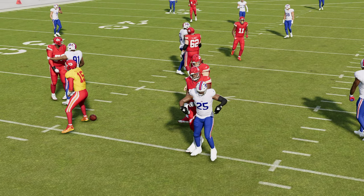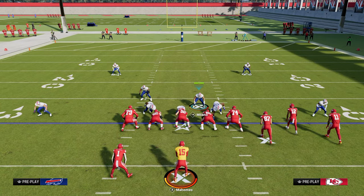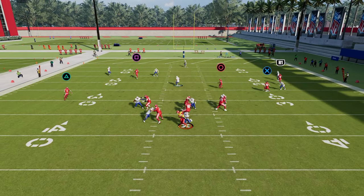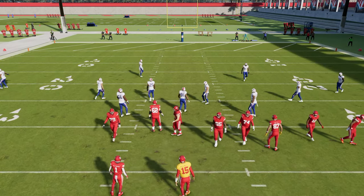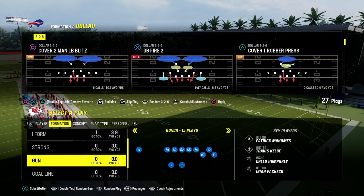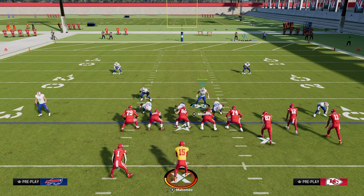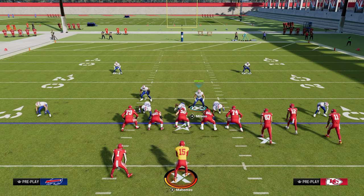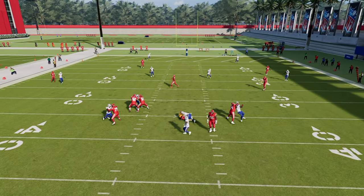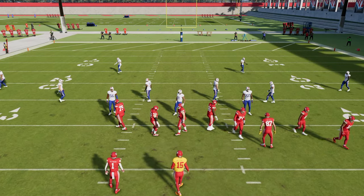We have a full defensive e-book on this. Another method I like for A-gap pressure is to blitz five by sending that slot corner — almost always this blitz is going to come in. A great way people block the dollar defense is to double-team the nose, so we're going to run DB Fire. If they double-team the nose, we now send both slot corners. All we did was pinch our defensive line, press, and crash the D-line out. You're going to see pressure scream in off one, if not both, of the outside edges.